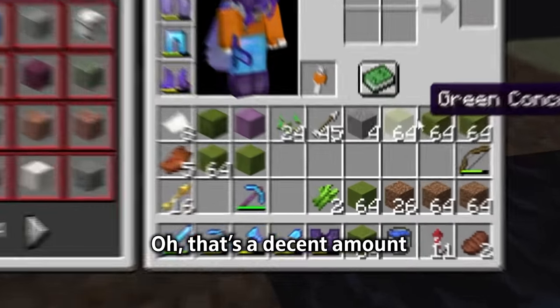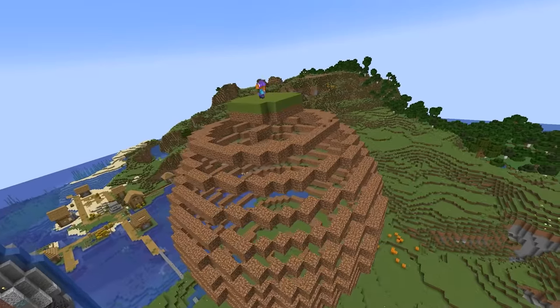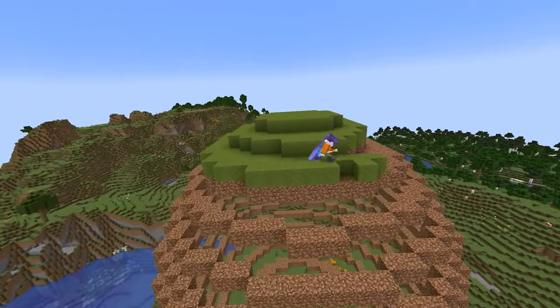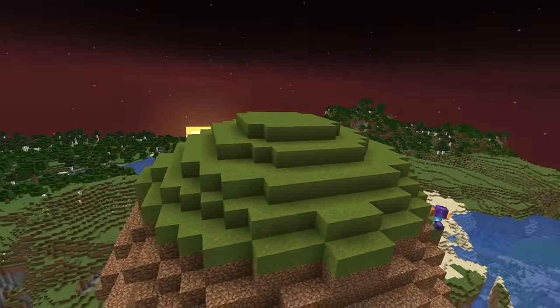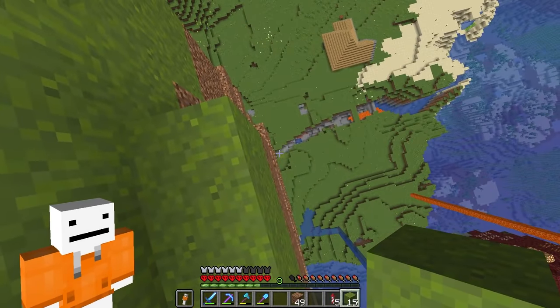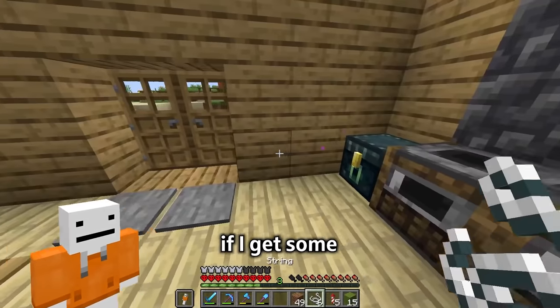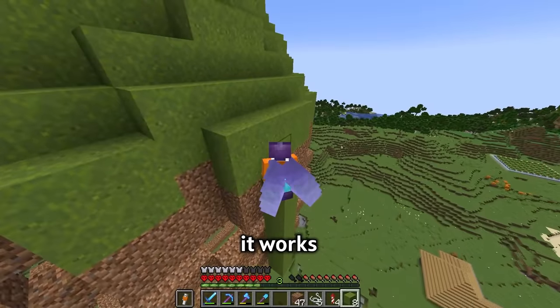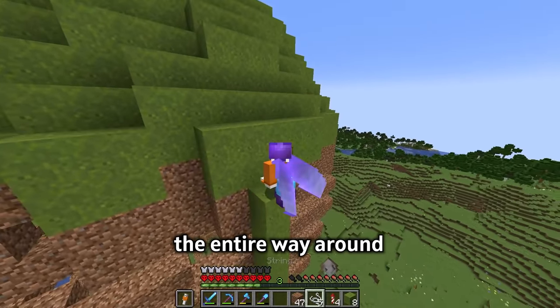How much did I get? Oh, that's a decent amount. Now we've got to fill this entire thing in with green concrete. The problem is concrete falls, so I've thought of a genius idea — if I get some string and put it there it works. It's now at an angle so I've just got to do that the entire way around.